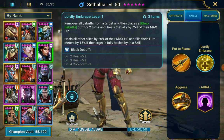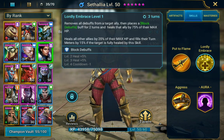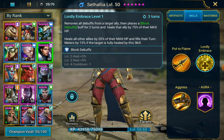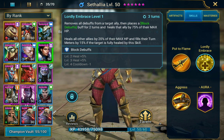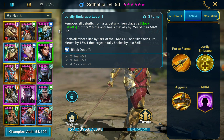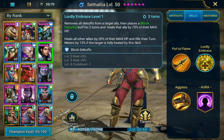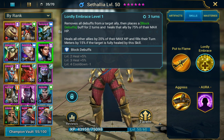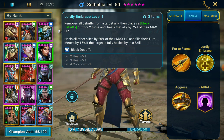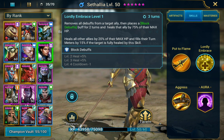Her second skill is basically Apothecary's second and third skill combined into one, on a two-turn cooldown. It removes all debuffs from an ally target, places a block debuffs buff for two turns, and heals that ally by 75% of their max HP. On top of that, it heals all other allies by 20% of their max HP and fills their turn meters by 15% if the ally target is fully healed. It does get skill ups into heals and cooldown time, which is pretty crazy on a two-turn.